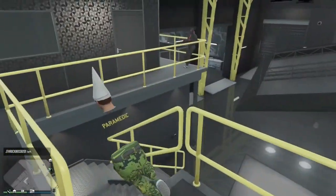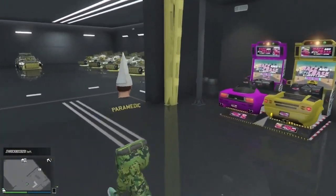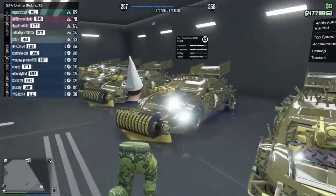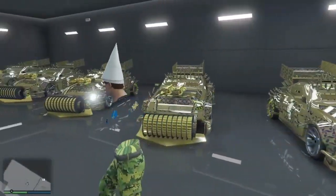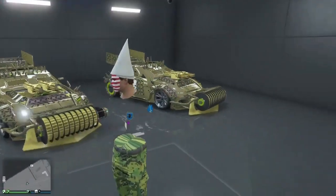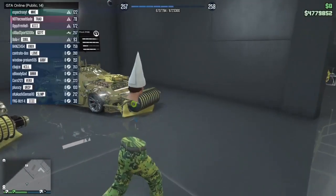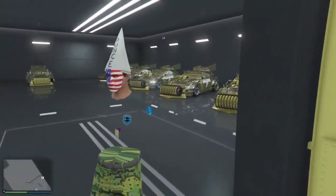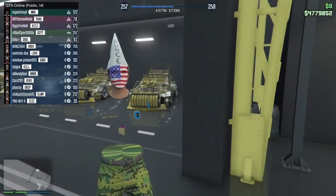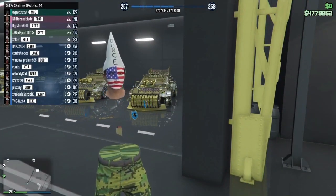Go all the way down the stairs and what you guys should see is another arena war car on the spot where the Elegy was. That's how you do it! Once you've filled up your garage, you can move it to a different location and do it again. Just make sure you guys do this glitch fast because it could be patched on Thursday. My name is Christian, I'm out — can we hit 10 likes? Peace!